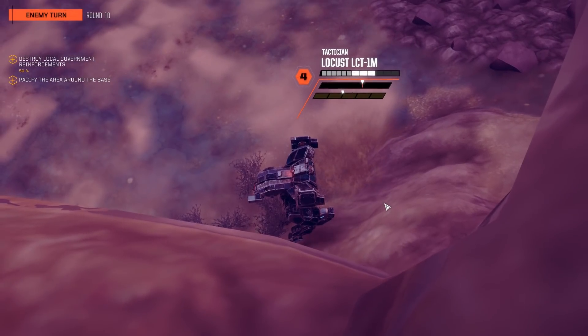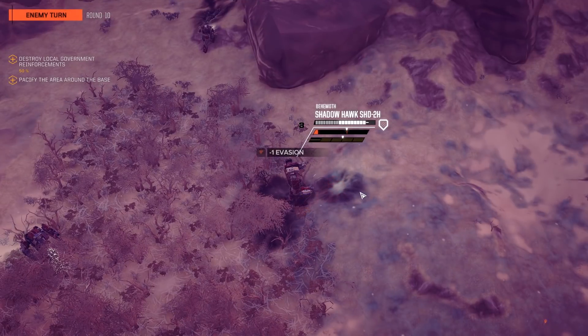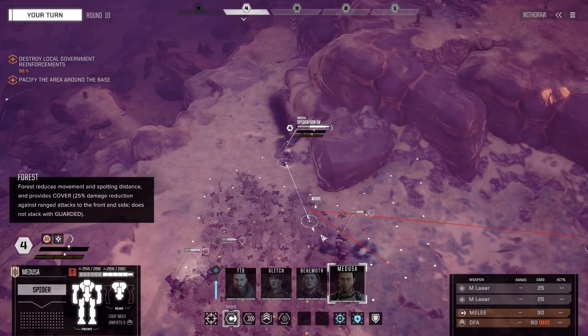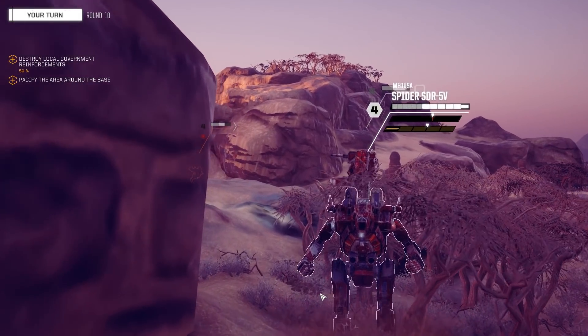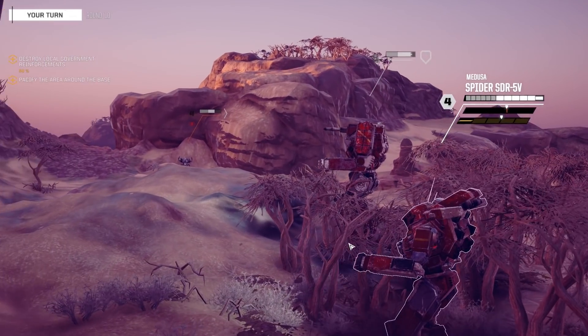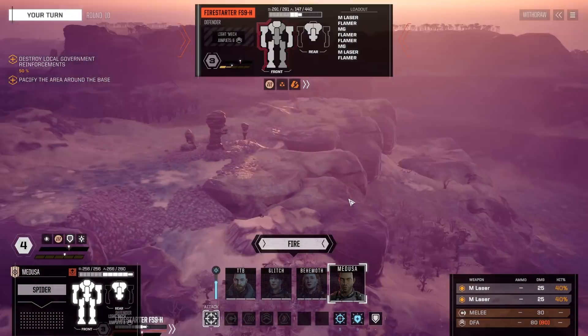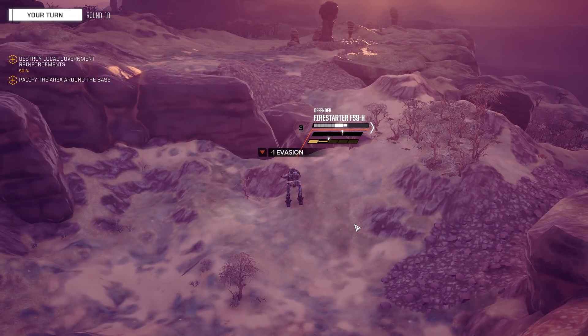Locust coming in, going towards a nice corner so we can't attack from behind. My plan was just to go straight through his face. Let's start working on the Fire Starter — he is creepy. Double miss on the arm, unfortunately, one evasion charge left.